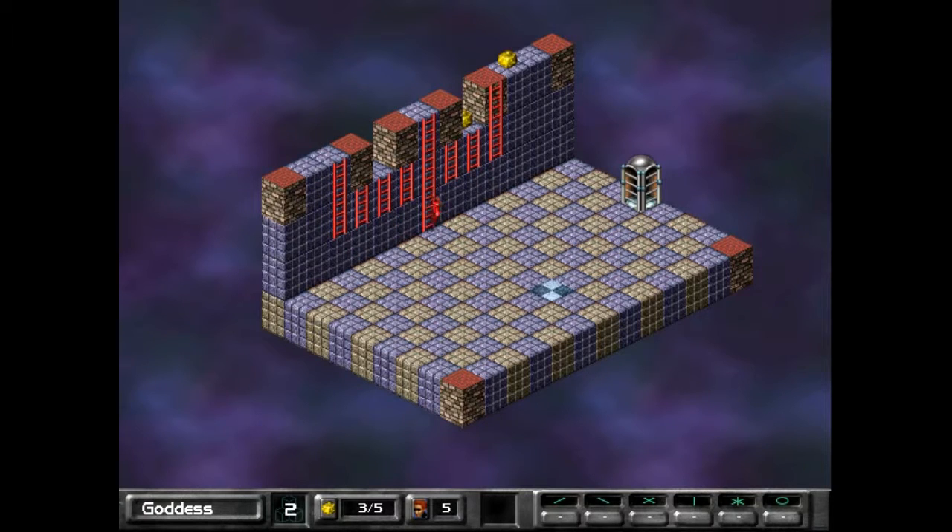You can slide off the ladder and keep falling. You can fling yourself off a ladder in a certain direction — I held it for too long, but it does illustrate an important concept. And that's the ladder puzzles done — we've mastered ladders.